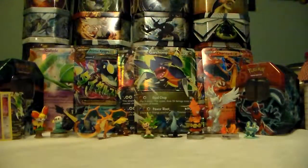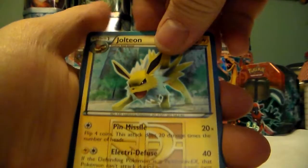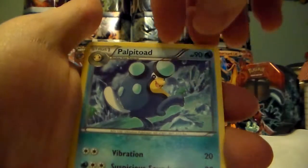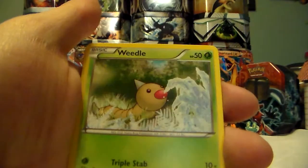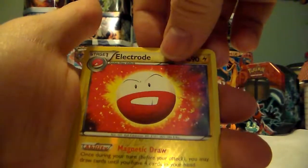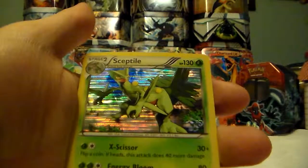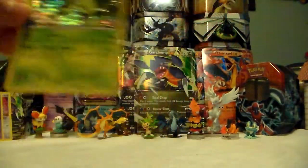Now we'll do our Plasma Freeze - any EXs would be nice, or Full Arts. So we got Team Plasma Jolteon; I think he was one of my favorite Eeveelutions, especially out of the first three. Drapion, Palpitoad, Wooper, Makuhita, Pawniard, Weedle, Chimchar, Electrode - another Reverse Holo, which is a regular rare. And then a Sceptile Holographic. So we are three for three on Holographics and three for three on Reverse Holos.